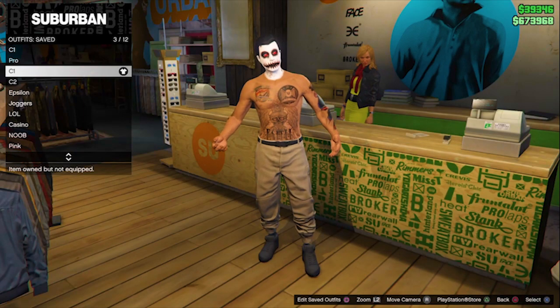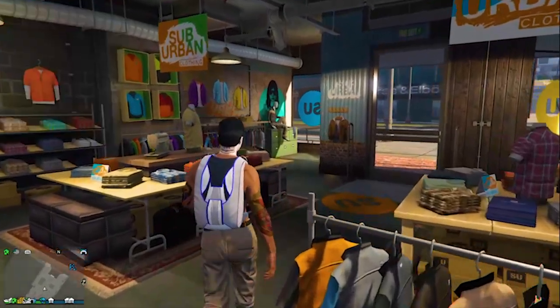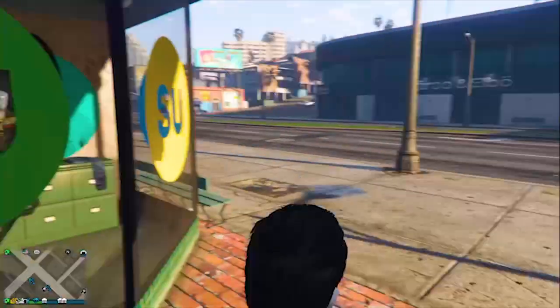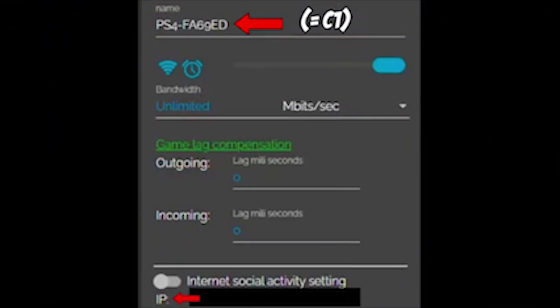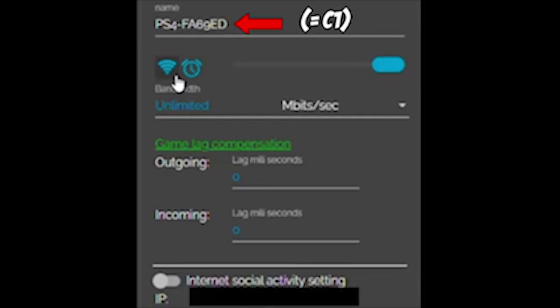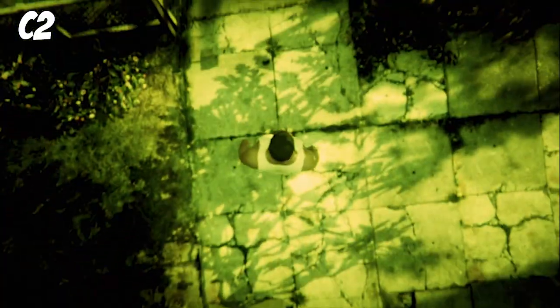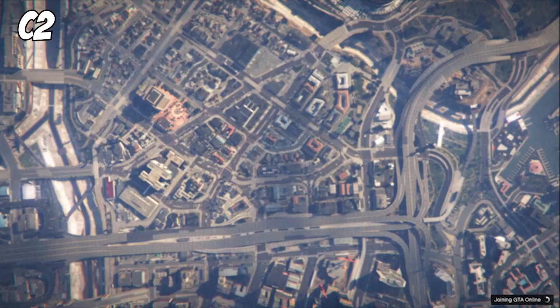Now equip C1, then go to style, parachute, and equip the classic parachute. Now just walk outside. Now you need to find your PlayStation or Xbox on NetCut — you can look at the IP address and make sure this is C1. Now click on the blue wifi symbol so it will create lag. Then as soon as you do that, we need to do all of this fast — we only have like two minutes.